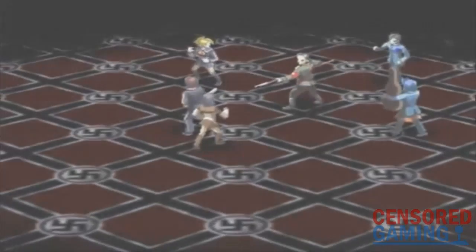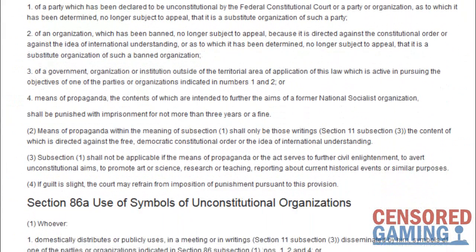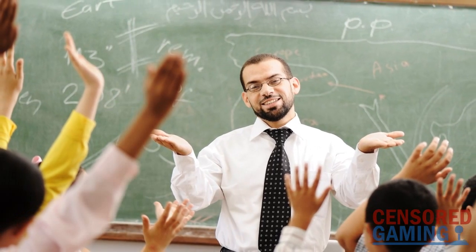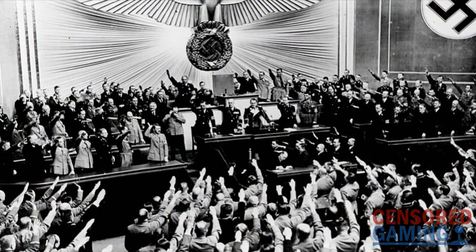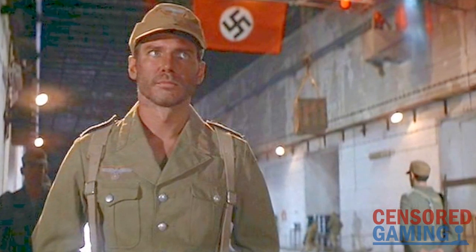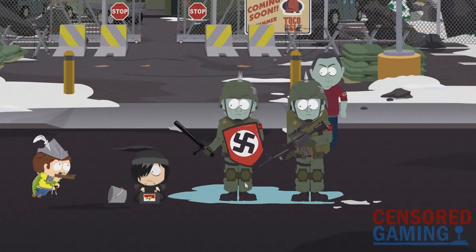You should already be able to see where this problem comes from. However, there's still much more to it, and it could be argued that games should not be having the issues they are having. Scrolling to Subsection 1 of Section 86, an exception in the law is made for — and I quote — if the means of propaganda or the act serve to further civil enlightenment, to avert unconstitutional aims, to promote art or science, research or teaching, reporting about current or historical events, or similar purposes. This is exactly why Germany is far from a swastika-free zone. All Germans are taught about the war in school, and documentaries and movies are allowed to freely show these symbols, as movies fall under the artistic nature exemption. So why, if they are allowed in movies, are they not allowed in games?